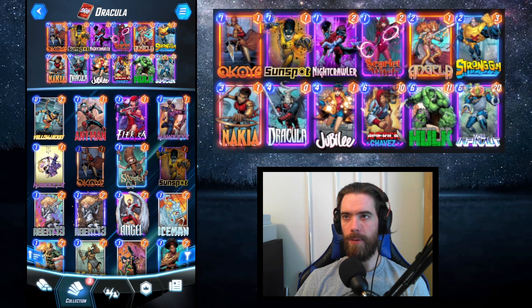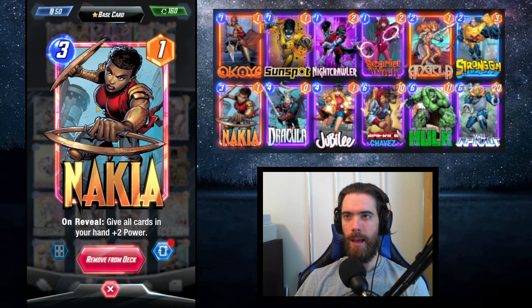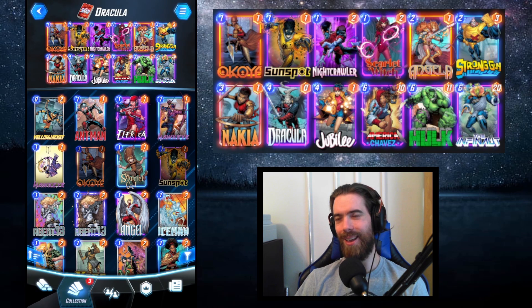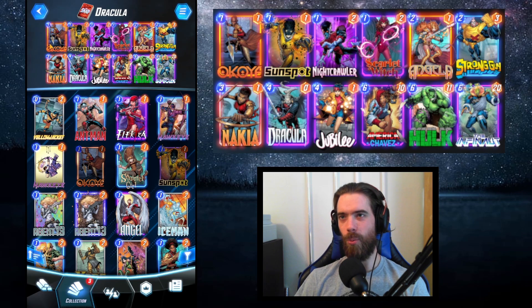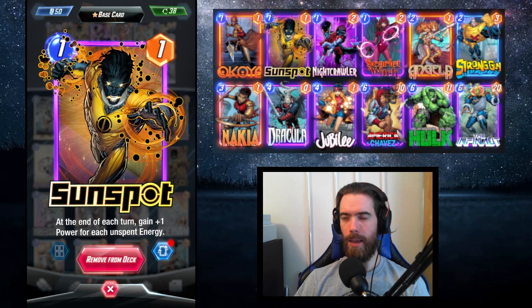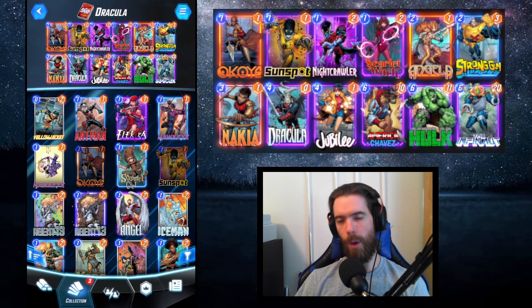To round out the rest of the deck, we've got Chavez and Hulk — high-value targets for both Jubilee and Dracula to hit. Nakia is obligatory at this point in the meta; you always play her. Okoye as well — both able to buff everything in the deck. Okoye is quite nice with Jubilee being able to pull extra cards from the deck.